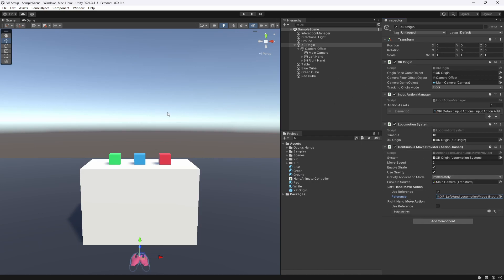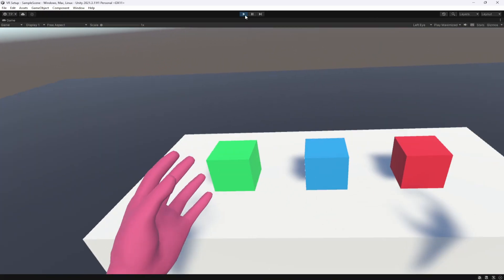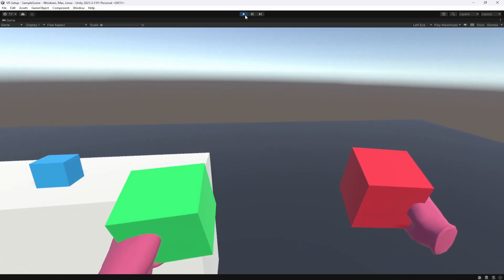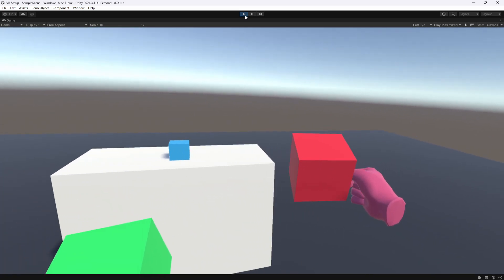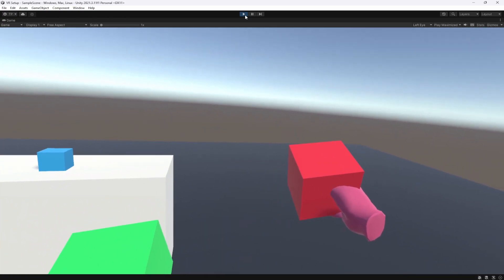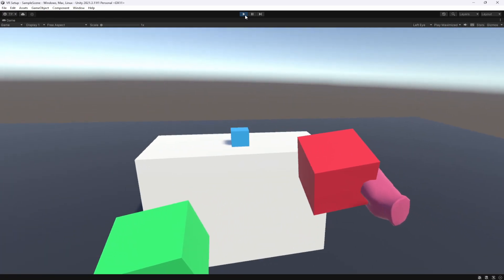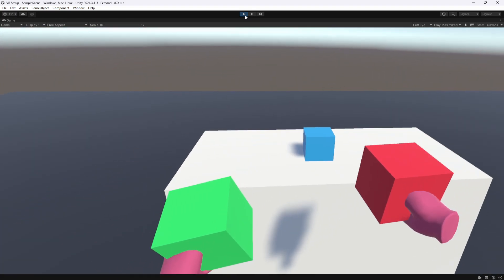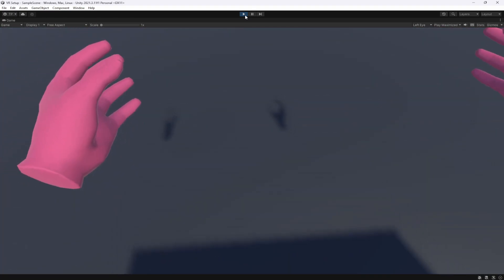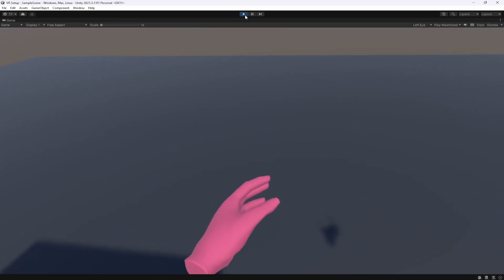With that all in place we should now be able to move. Let's hop into VR and give this a test. And there you go — we can now actually move in our scene. We can pick stuff up and still move, although the physics object has a bit of a weird movement because we're using transform translations to move rather than physics.